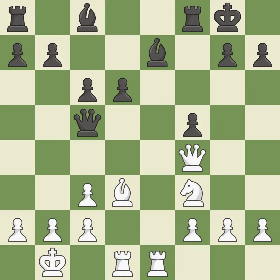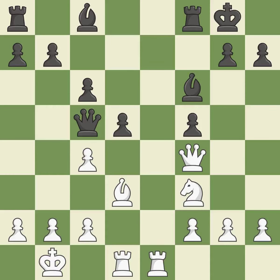The rook is now on an open file, which helps control squares across the board. It is quite good. This protects a bishop who was being attacked and lacked defense. That's good. This uses a pawn to attack the center while vying for position. It is ideal. Backs off. It is quite good. This ignores a better way to defend a pawn that was under attack. It is a mistake.